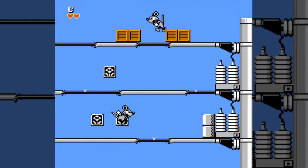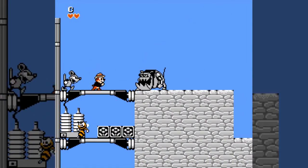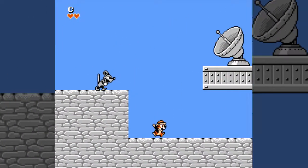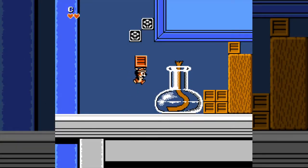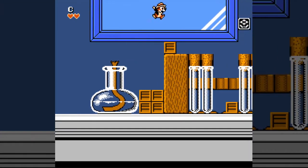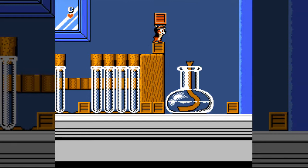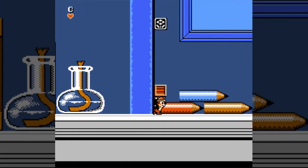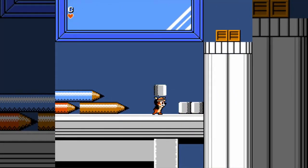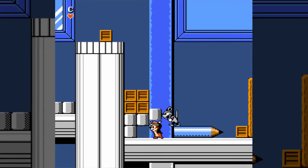One thing you're going to see me do a lot in this game is dying. Chip and Dale is one of those games where the life system starts you with three lives and then you have to continue, so you have a total of nine lives to start. But it's so easy to get extra lives you'll probably only ever get one game over, if even. Usually by the time I'm comfortable with the way the game controls again, I'm already one game over down.